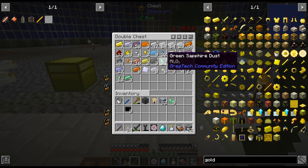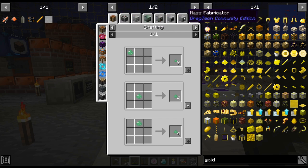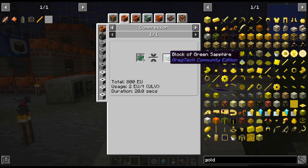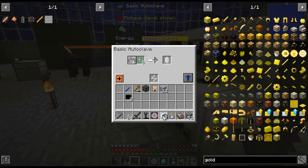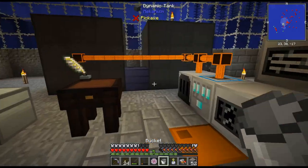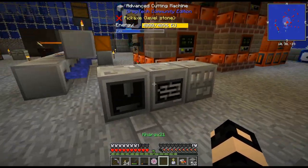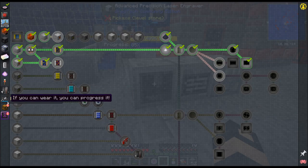Oh, I do have some green sapphires — nice. I need to autoclave this and then turn it into a block, and then cut it. I'm going to throw a couple more buckets of that in. Once I've kind of got MV circuits a bit more automated — well, not automated, but once I'm done with this — I think I may look at some chickens to be honest.